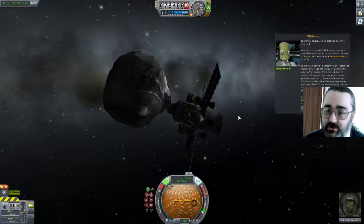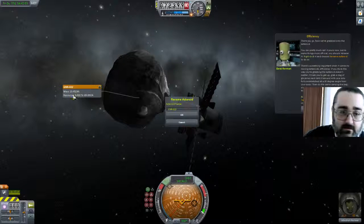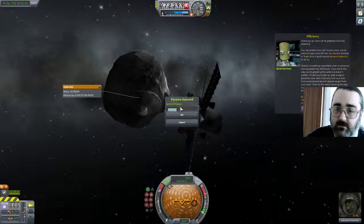I forgot for a second because it said seven meters away — that's not seven meters from the surface, that's seven meters from the center of the thing. I should really check to see how close I am. I was only going at less than two meters a second — that was all right. Now we've grabbed the asteroid! The tutorial says: 'You can pretty much call it yours now. But to make things more official, you should rename it.' Rename asteroid: Big Rock 01.